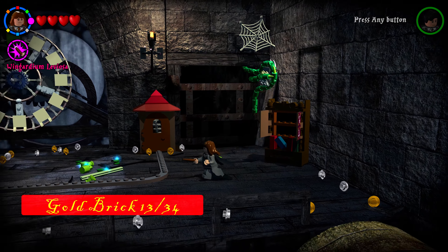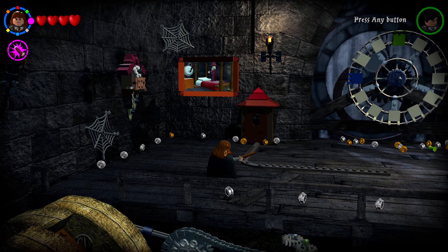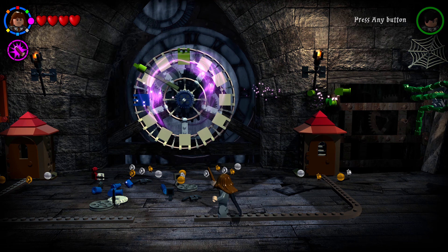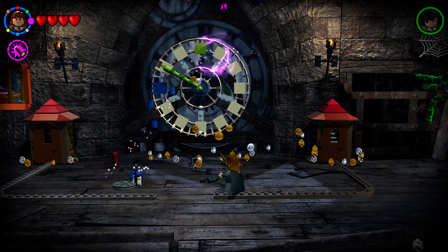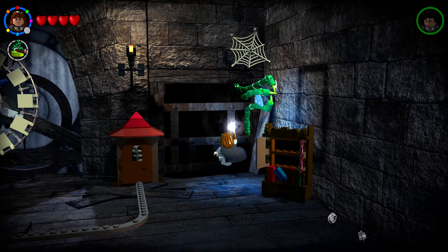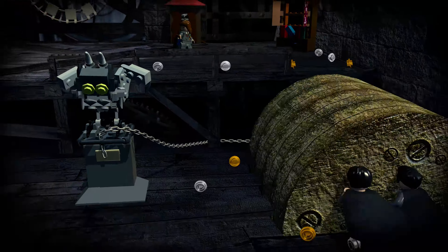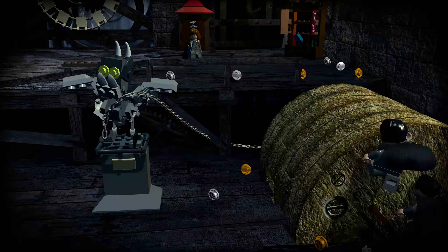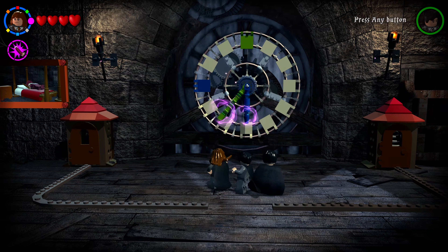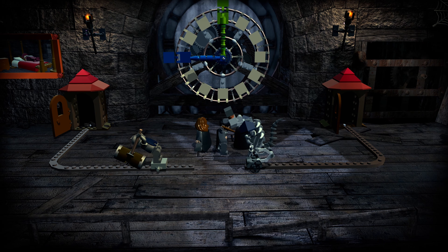Interacting with the book launches clock pieces. Get more pieces from the painting on the left by shooting it. Use Wingardium Leviosa to build both clock hands onto the clock tower face. Use Lumos Solemnis on the Devil's Snare on the right to Wingardium Leviosa a statue that pulls the chain, stopping the rotating stairwell so your ally can come up. Have both characters interact with each hand to set the clock to the right position and earn the golden brick.